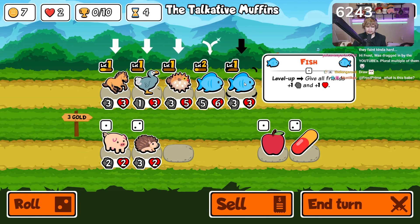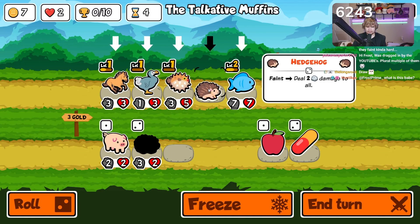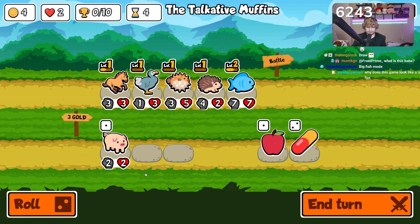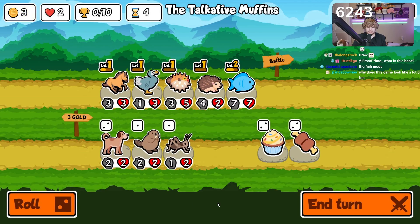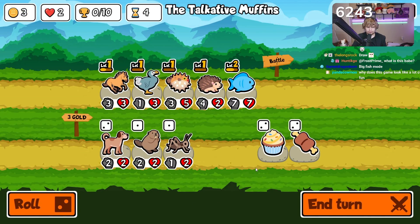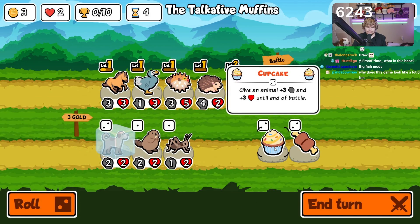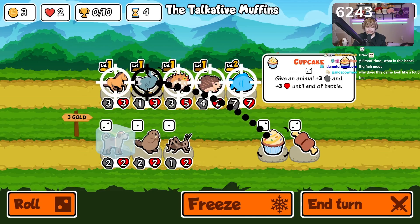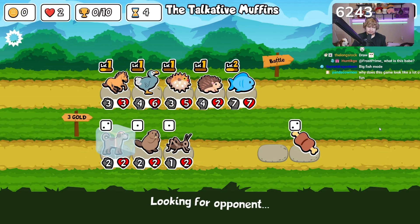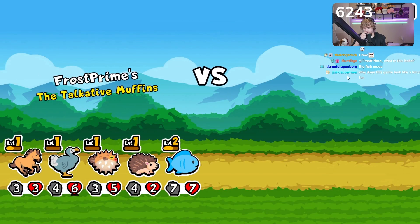I'm gonna grab this guy and put him in front because when he dies he deals two damage to the pack — and that will also hurt the blowfish, which is good. We get a dog but it might be too risky. I think we freeze the dog and throw a cupcake on this guy so you get plus three plus three for the end of battle, so we can hopefully squeeze out a win. Dodo can be pretty good if you can scale it early, but we're just getting nothing.